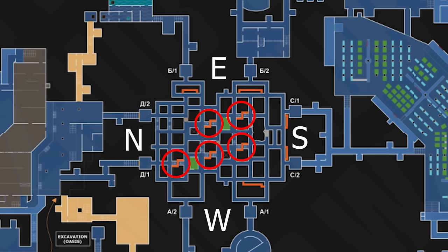The factory key is going to be in one of five spots. They are small ventilations that you have to crouch into, and you will find a factory key in one of those five spots guaranteed.